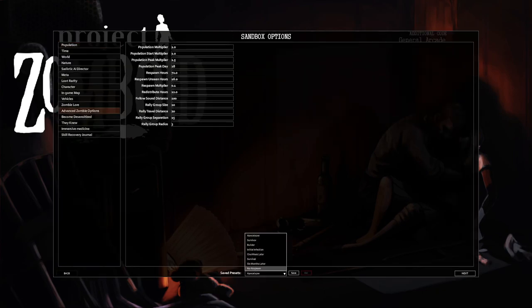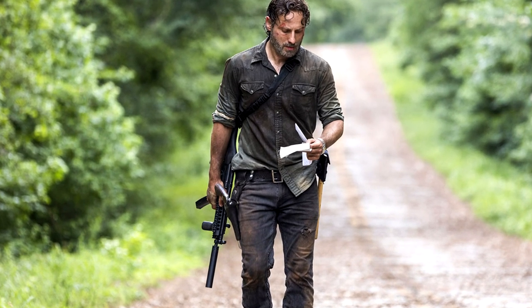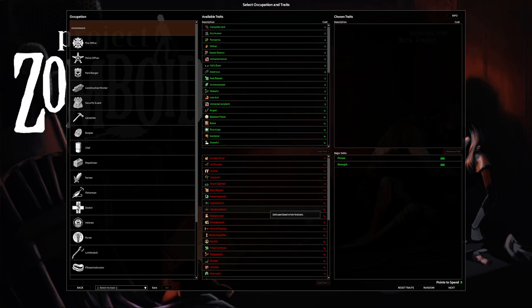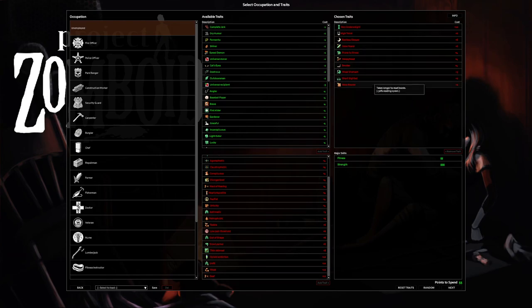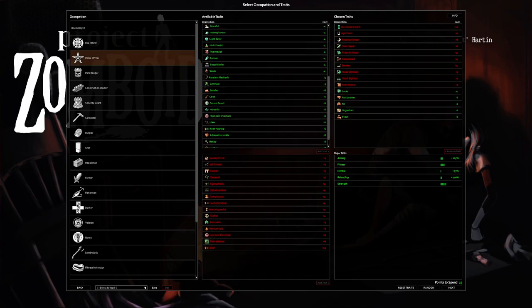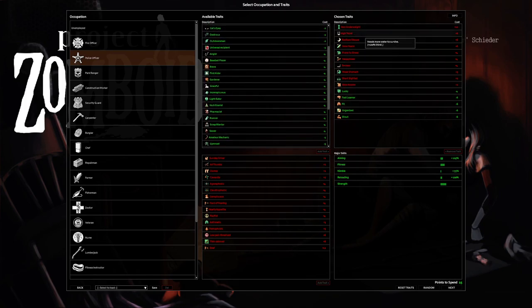I'm going to set it to no respawn so zombies cannot respawn. One, I am trash at the game and I want that immersive feeling of clearing out a neighborhood and it staying clear. Two, there are plenty of zombies already. Now we've got our traits — I've got a good amount of negative perks giving us 55 points to spend. First I'll grab police officer so we can actually shoot zombies with guns.